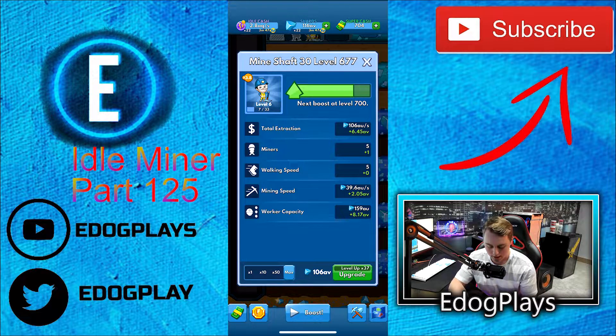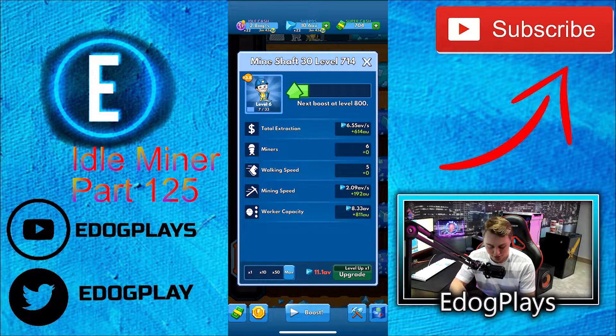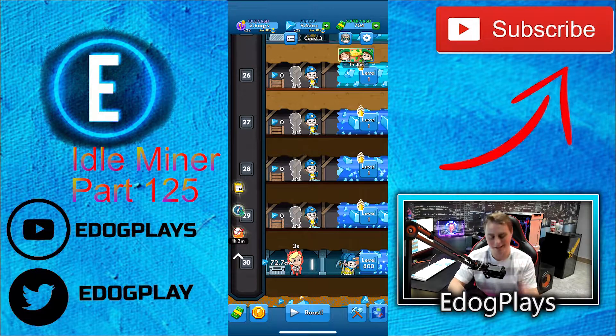We're almost maxing it out — 714, we actually might get this maxed. We're definitely getting this max. This last upgrade should max this mine shaft at level 30. Four more upgrades — no way — okay, we're still going to make it easily. Perfect, absolutely perfect. That is great to see — maxed out the best mine shaft in the game.